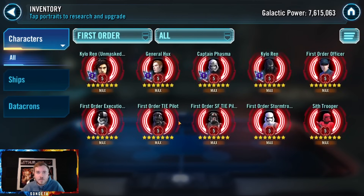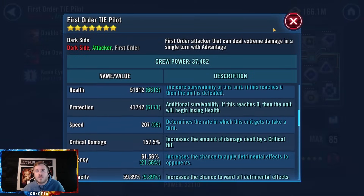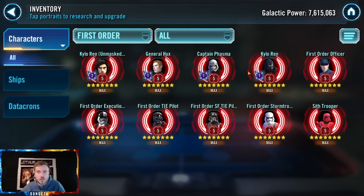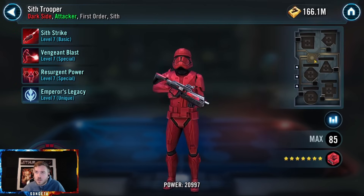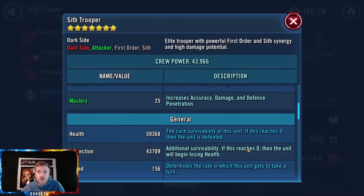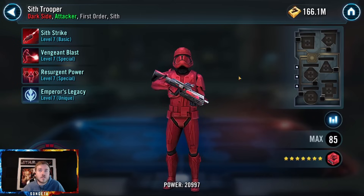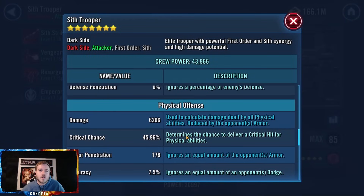In 5v5 you can get one team, and in 3v3 you can basically get one team if you give the omicron to Resistance TIE Pilot. Then Kylo Ren Unmasked is a nice plug-and-play, or TIE Pilot at gear 12 — it's good. This account is going to be stretched incredibly thin. The First Order trooper has the most general purpose value so definitely someone you want mods on. There are other characters you can have no mods on — give him offense, as much damage as you can.